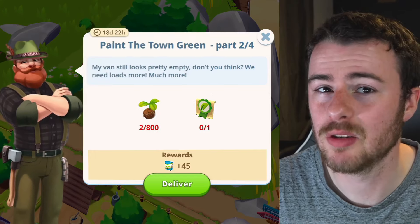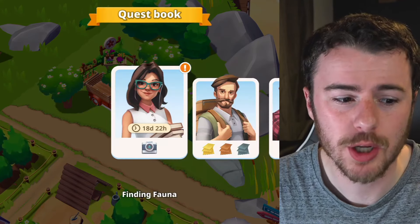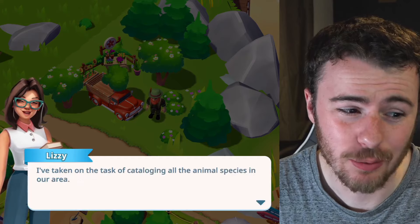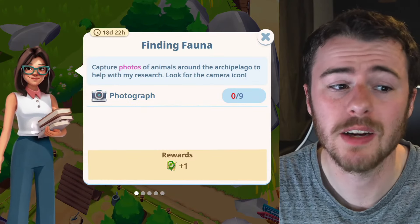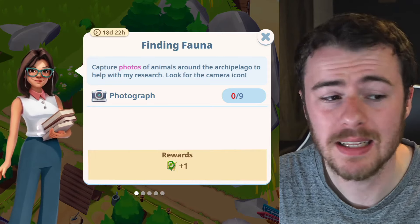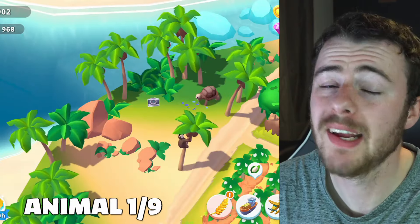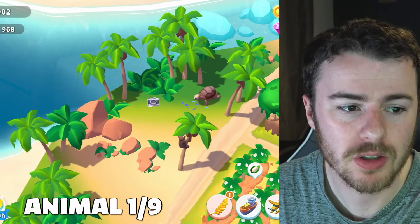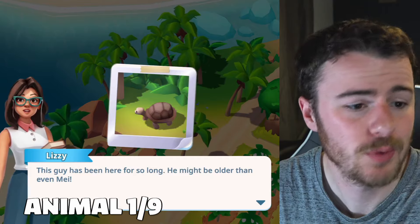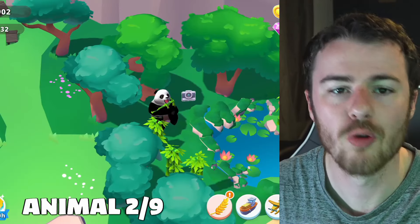Let's jump over to the quest book. There's a quest called 'Finding Fauna' — we have to take photos of different animals to help with research, finding nine of them total. You find them by locating the camera icon. Over on Tropicalis Island is the first camera; clicking it takes a picture of a turtle. That's one down.